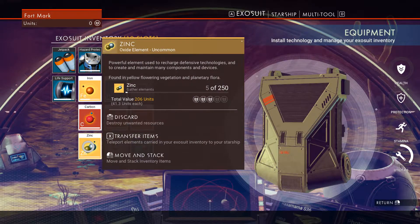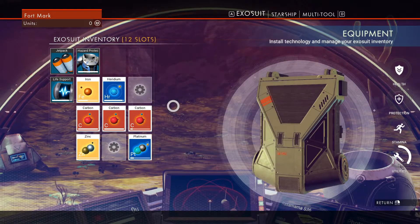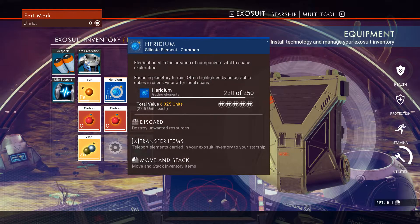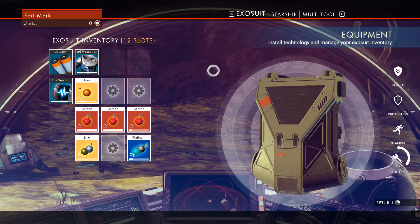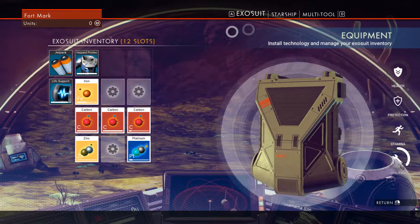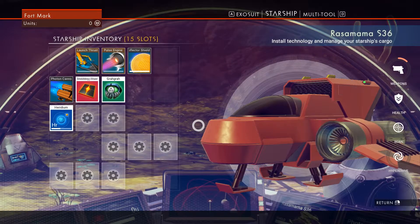So what I've got: five zinc, platinum, carbon, heridium — I keep calling it the wrong name. Let's move the heridium to the ship. Let's look at our starship inventory.